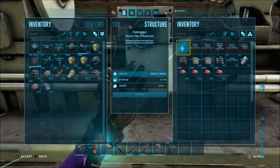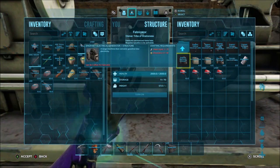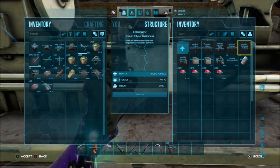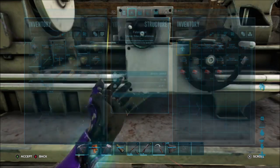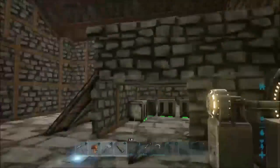For the generator, it costs 25 metal ingots and 10 electronics. The straight cable costs 2 metal ingots, and the outlet costs 2 metal ingots, 15 wood, and 3 electronics. If you're pretty careful about it and you know what you're doing, it's pretty easy to make.